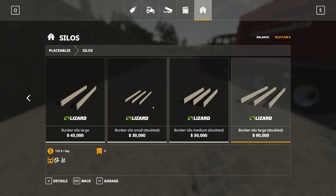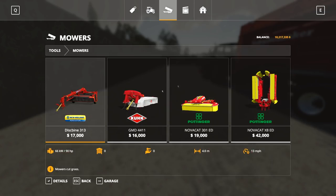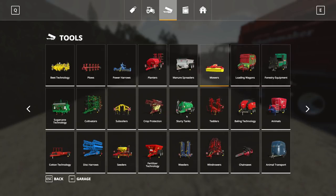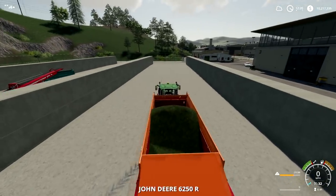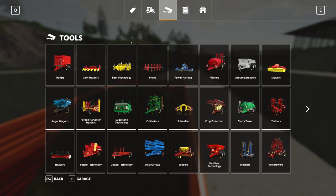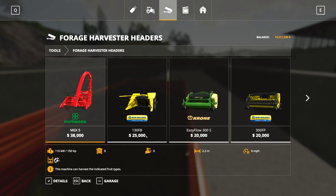Once you place a bunker on your farm, you need to collect grass or chaff. Grass is super easy — you just get a mower, mow the grass, then get a loading wagon and pick it up. I have a loading wagon filled with grass here. If you want chaff, you'll need a forage harvester with the appropriate header depending on the crop.